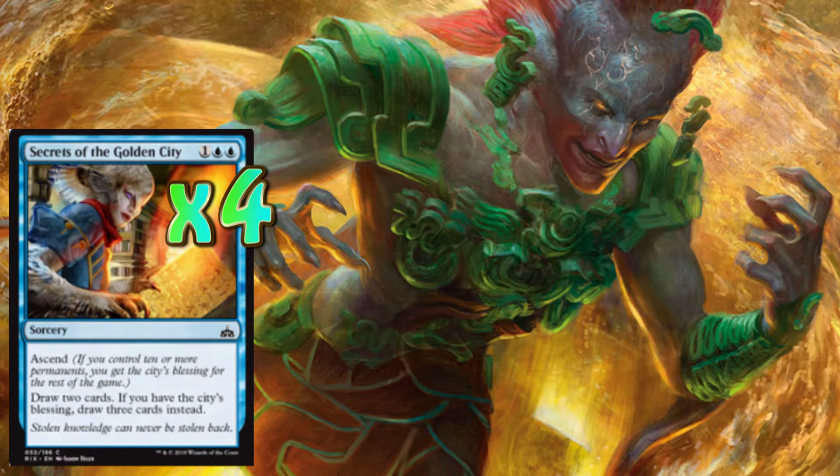The beauty of Secrets of the Golden City is that if we do have ascend, we can draw three cards instead of two. There's nothing better than having a couple permanents on the board removing creatures from attacking us and just being able to draw and get further ahead in the game. It is so underrated and such a good card. People don't take it in their drafts and if you're going blue, I think it's a perfect card for you.